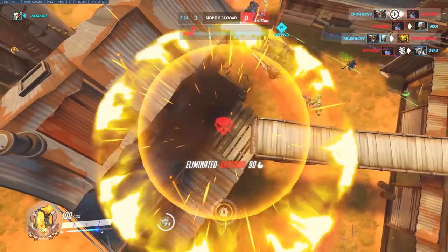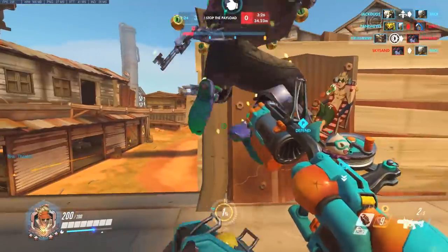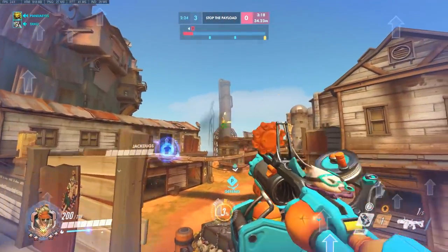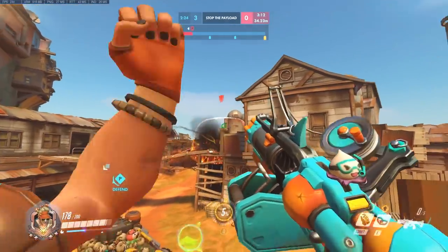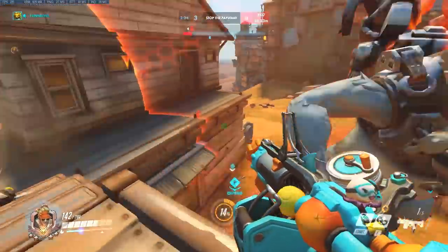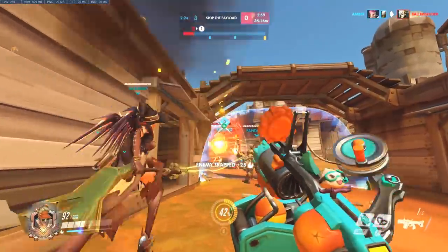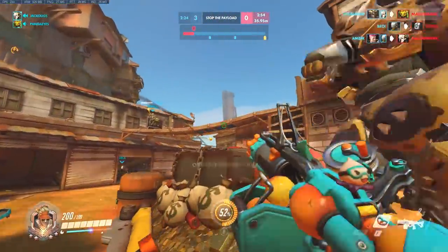It wasn't really worth it because we're going to need that ult in the next engagement. This is the critical point of the entire strategy for breaking up the pirate ship. We've got control of the payload now, and for them to get back onto the payload is going to be very, very difficult indeed. It's going to take them a lot of time — they're going to need a bit of luck, they're going to need to catch us out of position. We're pushing back through the enemy team. You can see Bastion is still trying, still there, still working. I've retrapped the payload because I know they're going to try and get on top of it.